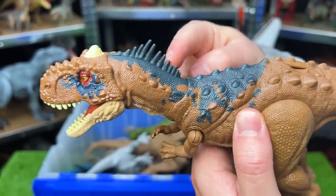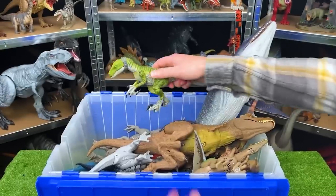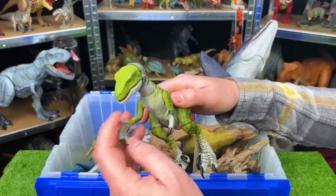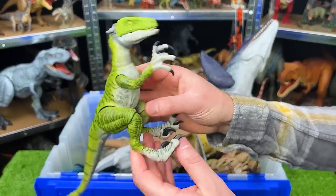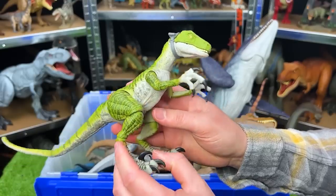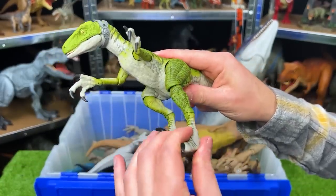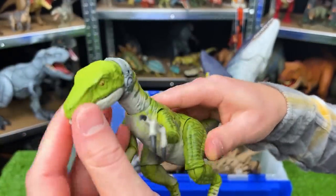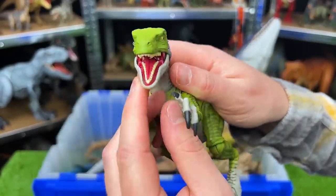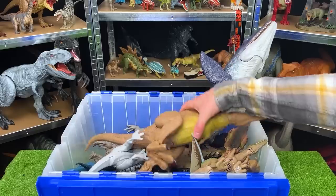Here we have another very well-known apex predator — this is a Velociraptor. This specific one is actually Velociraptor Charlie from the Amber Collection, so this figure is very adjustable — you can move all the different parts of its arms and legs and you can adjust its head quite a bit as well. It's even got this headpiece right behind its face too.